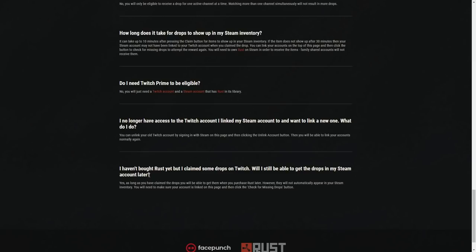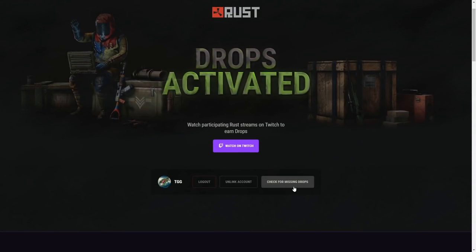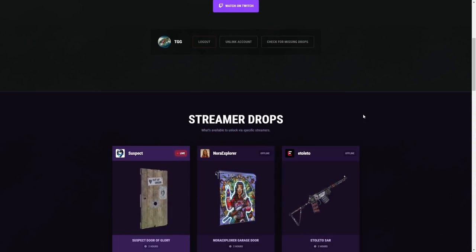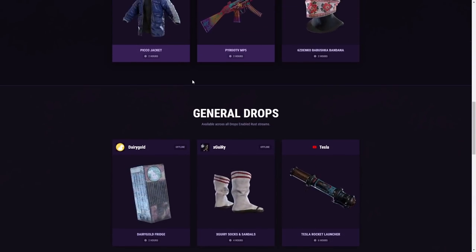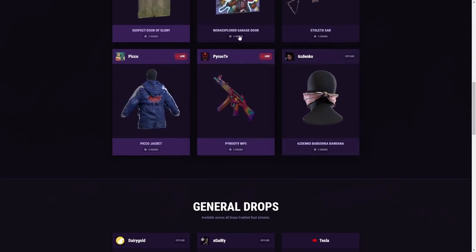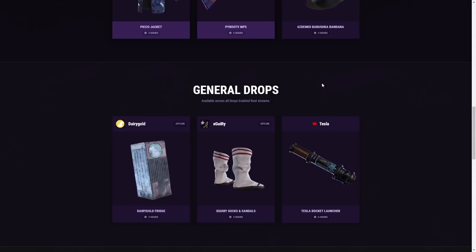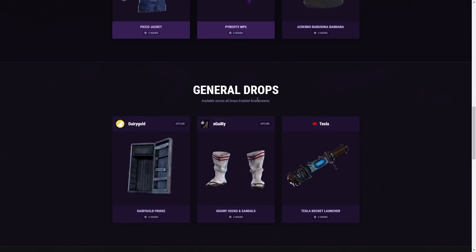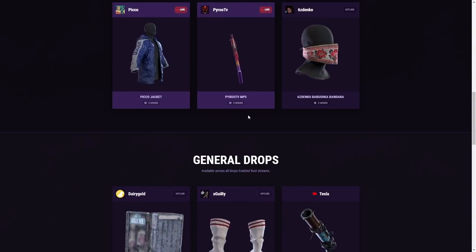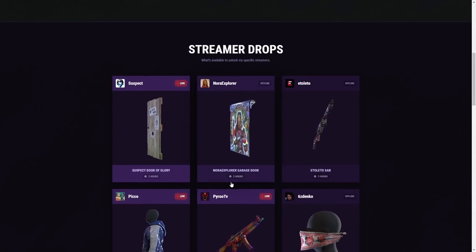What if you don't own Rust yet? Claim them on Twitch first, and then as soon as you own Rust and buy it, log in here and click the 'Check for Missing Drops' button — they should all drop into your inventory. There are also some browser issues: with Chrome, if someone logs off I get stuck on them for general drops. Clearing cache and cookies, closing the browser, reopening, and re-logging fixes that and lets you take progress to the next person.